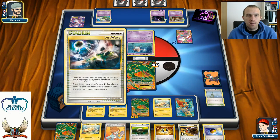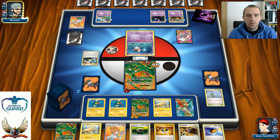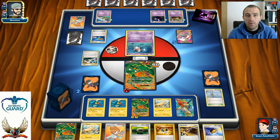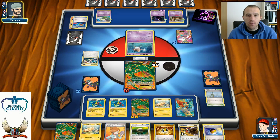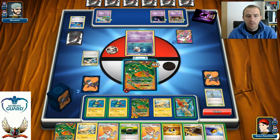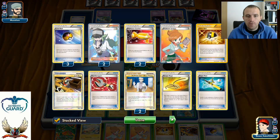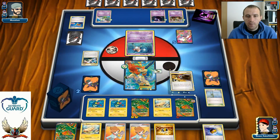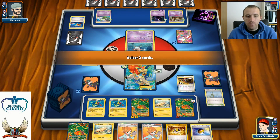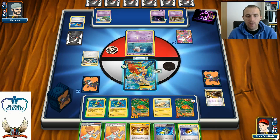There's Lost World and Juniper for seven — I just need two more knockouts, or one if he puts another EX on the bench. I have Junk Arm ready. I use Junk Arm for Scoop Up Cyclone — and now you're going to see why Scoop Up Cyclone is so broken in this deck. I can pick up Rayquaza, keep the Fire Energy, put Rayquaza back on the bench, and retreat for free. Just like that — Rayquaza is ready to strike again.